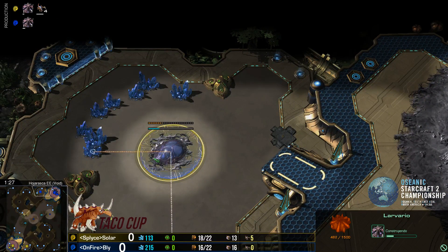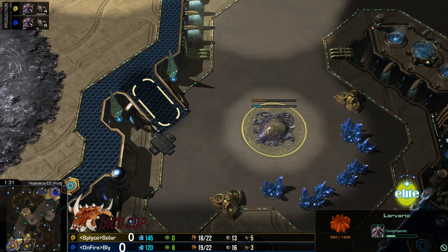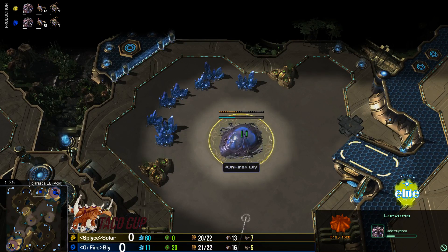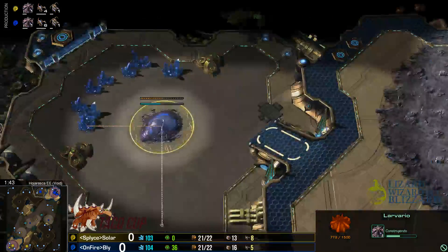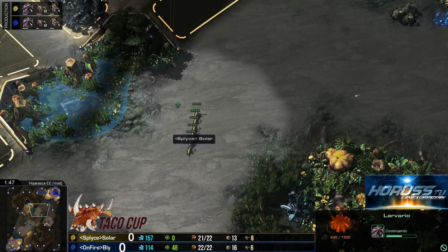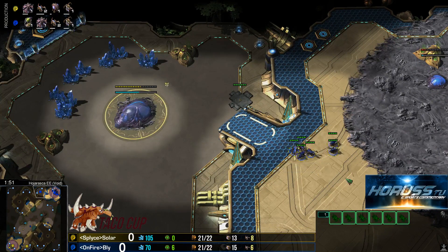Seis Zerlings que van en camino de Solar hacia la base de Bly. Ahí están saliendo y también viene su expa, que antes la puso Bly. A ver que también defiende. ¿Dónde están sus Zerlings? Ahí está, construyendo también seis Zerlings en camino. Ahora vamos a ver el micro de cada uno de los jugadores. A ver cómo se da este primer enfrentamiento del día. Seis contra seis.